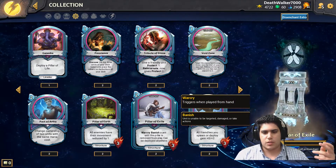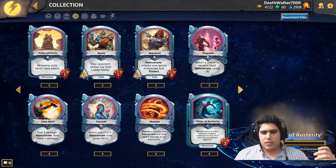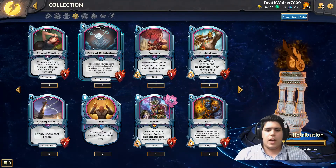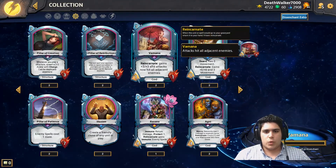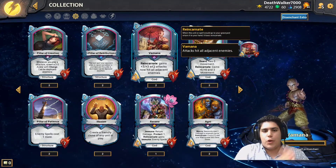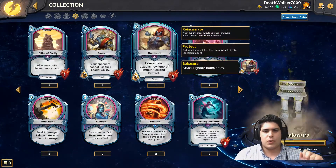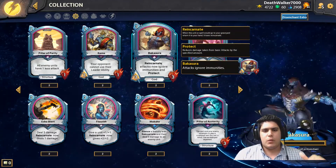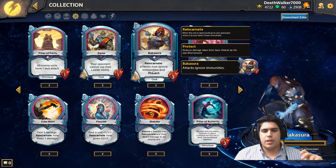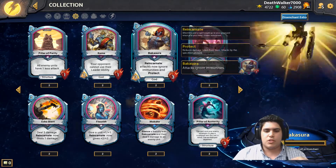The Hindu Pantheon is really defined by its Pillars — structures with no attack that do various things. There's Pillar of Fortitude, Pillar of Exile, and Pillar of Parathy. Not only that, they also have the keyword Reincarnate, which means when the card would go to your graveyard, it goes back to your hand instead. For example, Bacchusura is a three-mana, three-three, and when he reincarnates, he gains the ability to ignore immunity and protection. So not only does he return to your hand to be played a second time, but he comes back boosted.